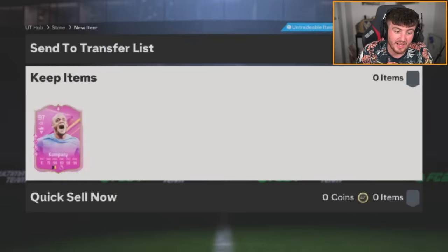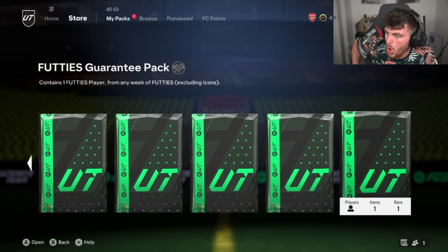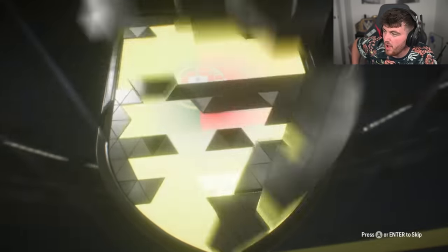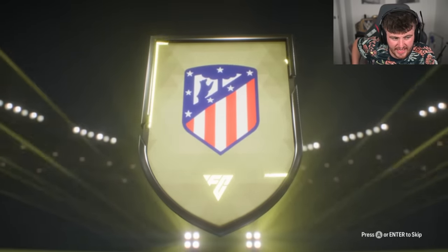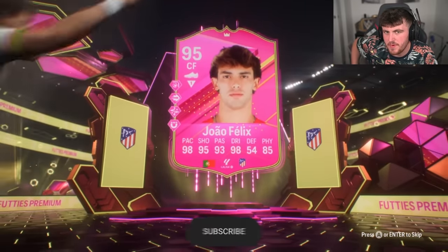97 Kompany is a big W. There's probably only a handful of CBs better than him in the game now. We have got Mr. Kofi's footies guarantee pack now on PC. Let's see if the PC luck is where it's at, EA. 99, please. Striker. I think we're going to get João Felix as many times as Chelsea have first-team players.